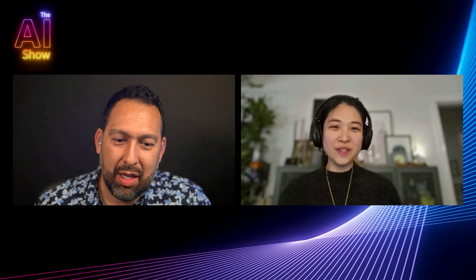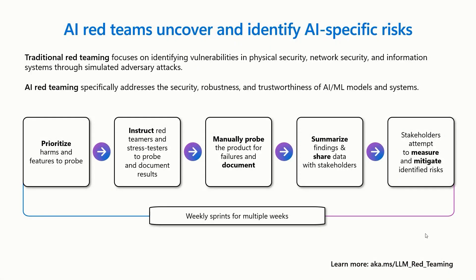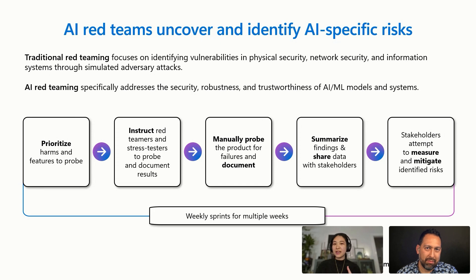So why don't we lay the groundwork of what this thing actually is? Maybe people haven't heard of red teaming. Can you put those two things together for us? Absolutely. Red teaming is a very well-known security term. Traditionally, before the age of AI, it has been focused on identifying vulnerabilities in your physical security, network security, and information systems — things like hackers doing ransomware or threatening to leak personally identifiable information.